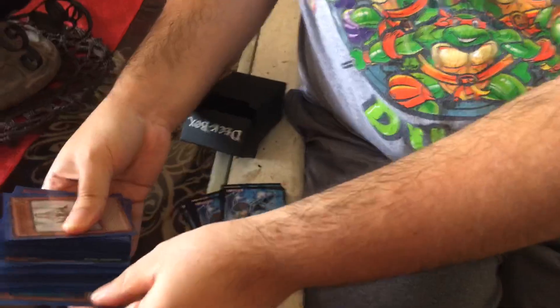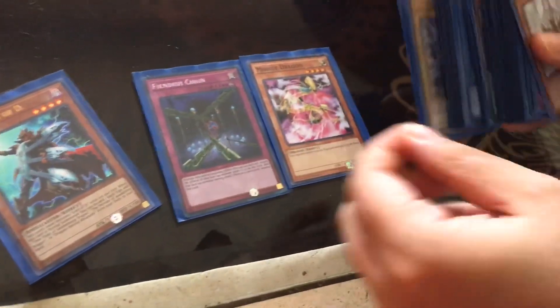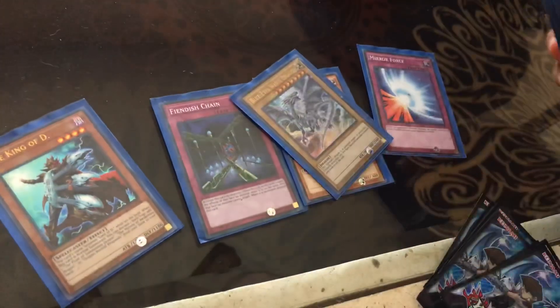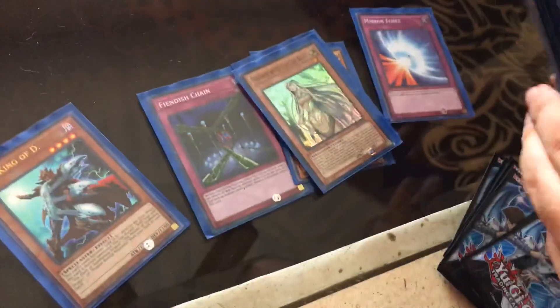First off, I'm going to start with the monster deck. Here is KMD, aka King of Dragons - still useful. Famous Chain, Mirage Dragon, Veroforce, and here's one of my favorites: the Blue Eyes White Dragon. Oh my god. Is that the new one? Yeah, and I have Blue Eyes Alternate Dragon. This is Main with the Eyes of Blue.